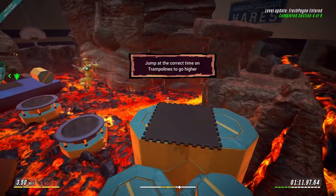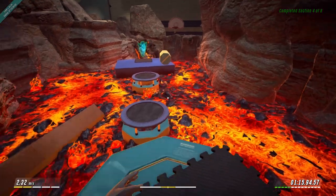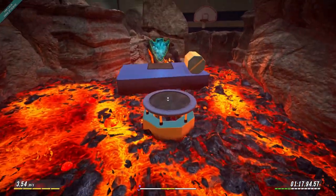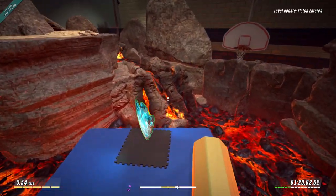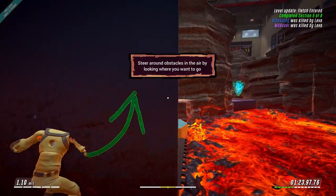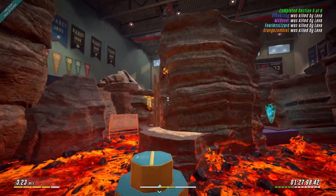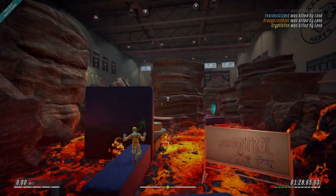On to the big trampoline. Jump at the correct time on the trampoline to get a higher jump. That's cool. Controls are a little funny in this. You get a weird bit of movement momentum. How do I do this? Steer around obstacles in the air by looking around it. That didn't work at all.